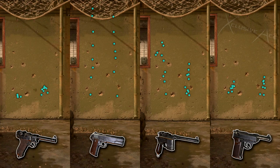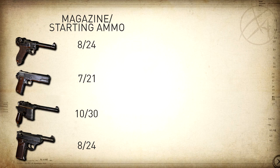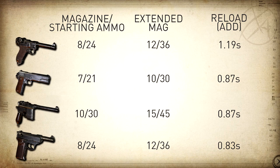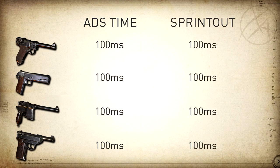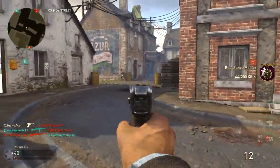Magazine capacity and total ammo are all pretty comparable. The Machine Pistol has a few more bullets while the M1911 has one fewer than the Luger and 9mm SAP. Extended Mags adds only three to five bullets but makes a noticeable difference. For reload times: the Luger is slowest at 1.19 seconds, the M1911 and Machine Pistol both reload in 0.87 seconds, and the 9mm SAP is fastest at 0.83 seconds. All pistols share an identical 100-millisecond ADS and sprint-out time — far faster than even the fastest SMGs, which sit at 200 milliseconds without Quick Draw.